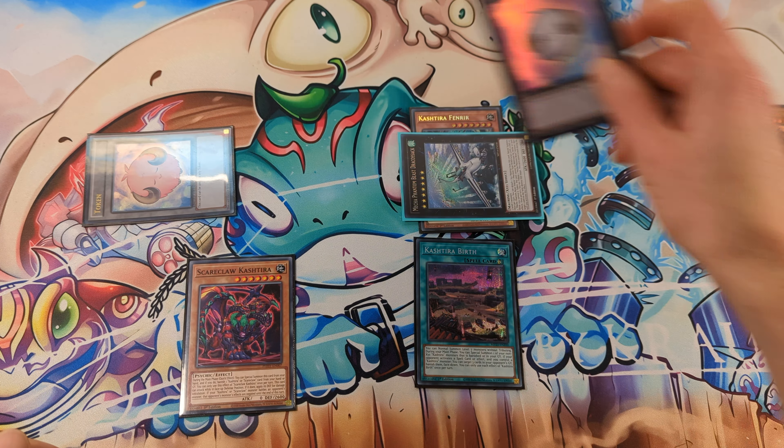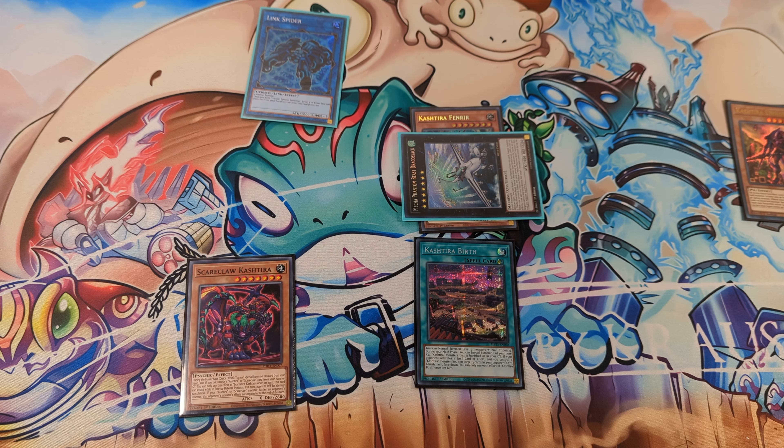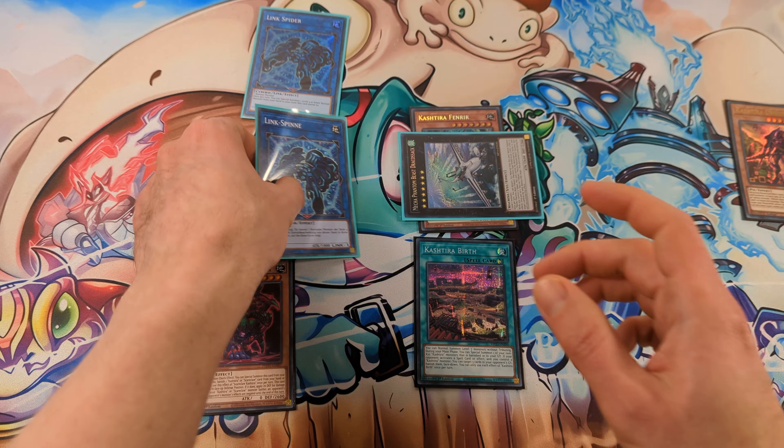Now link off the first token and make Link Spider, then link off the second token and make another Link Spider.